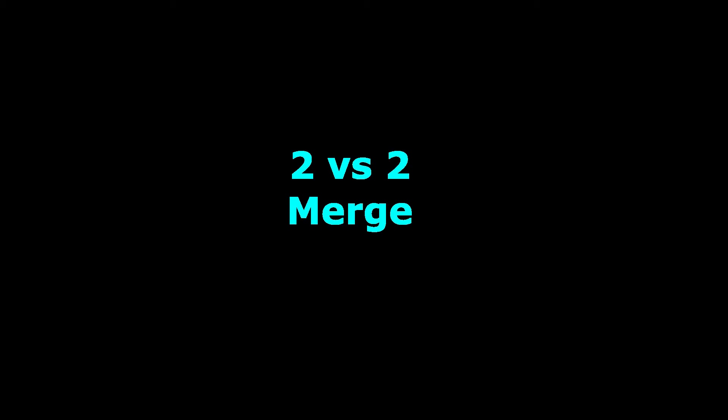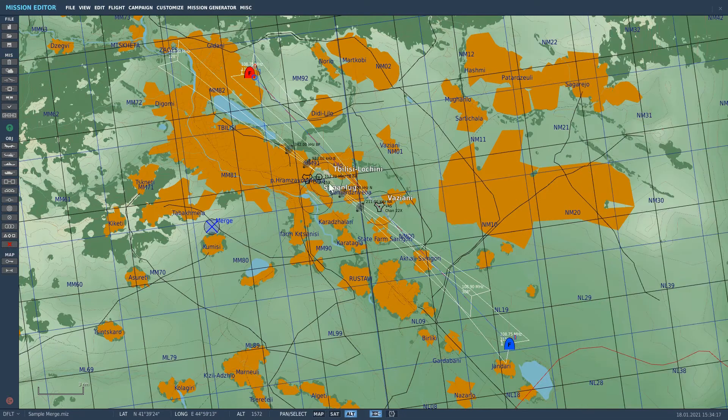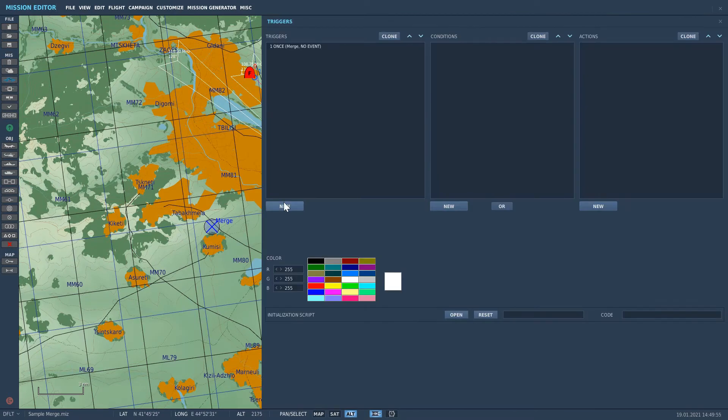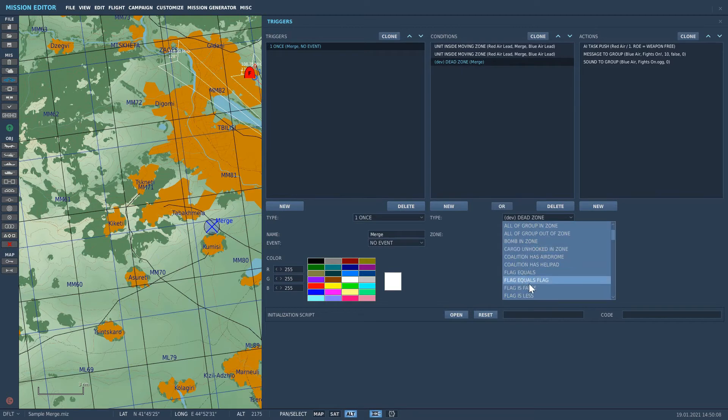Now I'll quickly show you how to do the same thing for 2v2 or more. Let's increase the aircraft to two for both sides. I'm going to give myself a handicap by using an AI wingman. I'm also changing the names of the aircraft from the defaults assigned by the mission editor to something more easily remembered — it's just a habit I've developed from bigger missions. Okay, time to modify the triggers. I'm going to clone the existing condition, add a flag, and clone it as well. Then I'm going to separate the two with an OR statement. I'm also going to add a flag to the actions.